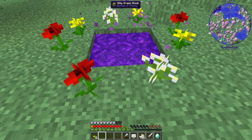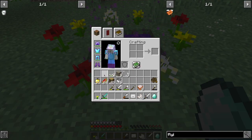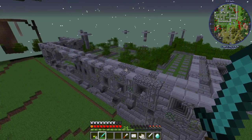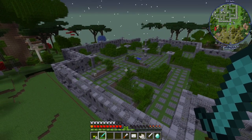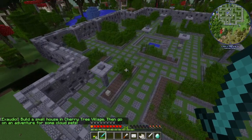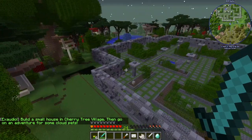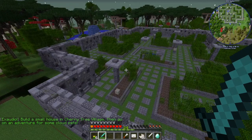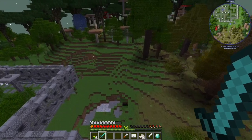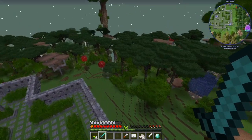When you walk into it, you teleport to the twilight forest dimension. You spawn in by this little maze thing here. If it's the first time someone's gone to the twilight forest dimension, a naga spawns in — it's like a snake and you have to fight it. But since other people have already made portals and gone here, it's already been fought and beaten.